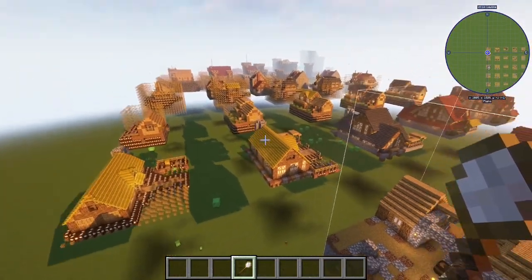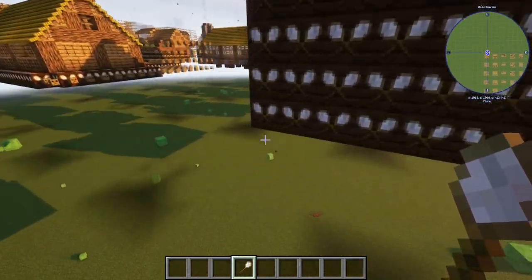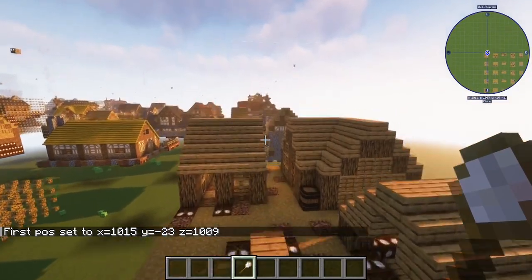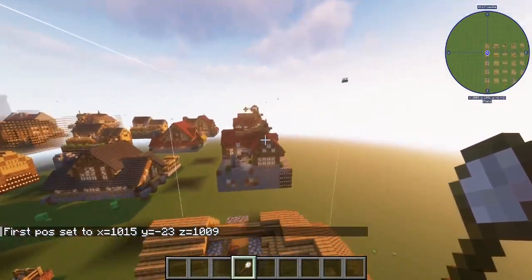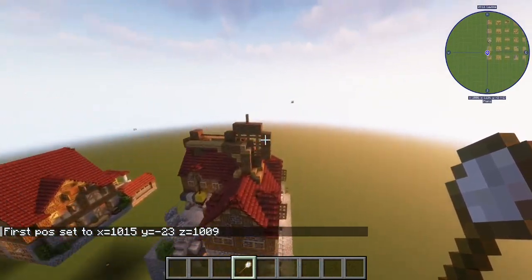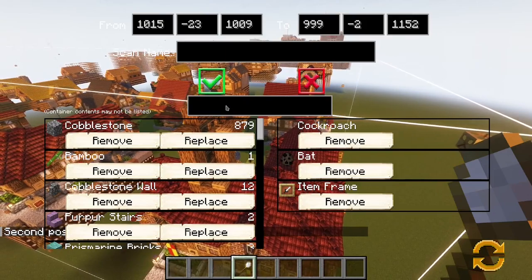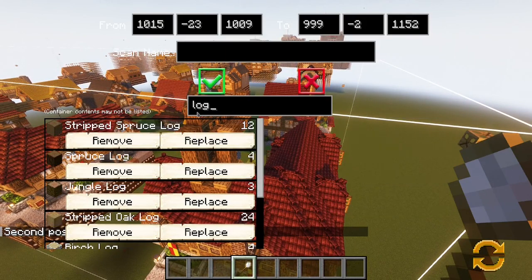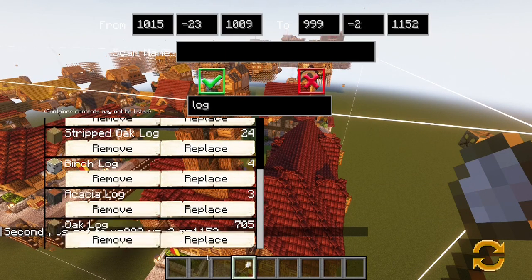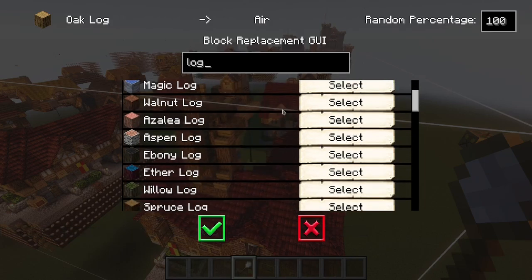Now I think we've finished scanning, so I can show you that this is really not that difficult. We use the scan tool to pick two points — in this case, all five points in a row — and now we want to look for some of the main blocks, like the oak log, and replace the oak log with a very different-looking block.